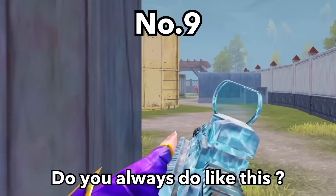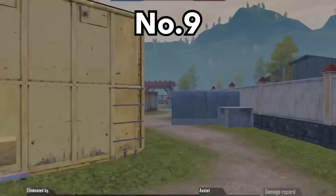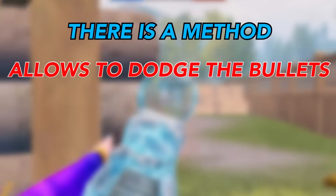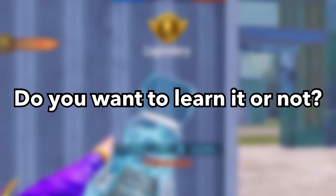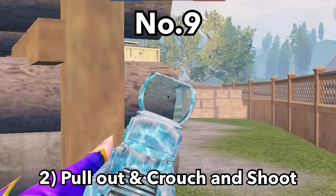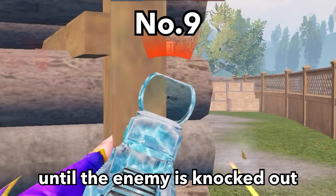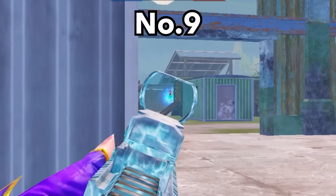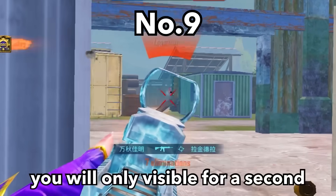Tip number 9. Instead of peeking and getting killed whenever you attack an enemy, use a method that lets you dodge bullets with a fast reaction and a very small body exposure. First, open the scope in advance. Second, pull out of the scope, crouch and shoot. Then pull the scope back. Repeat these steps until the enemy is knocked out. In the eyes of the enemy, you will only be visible for a second.